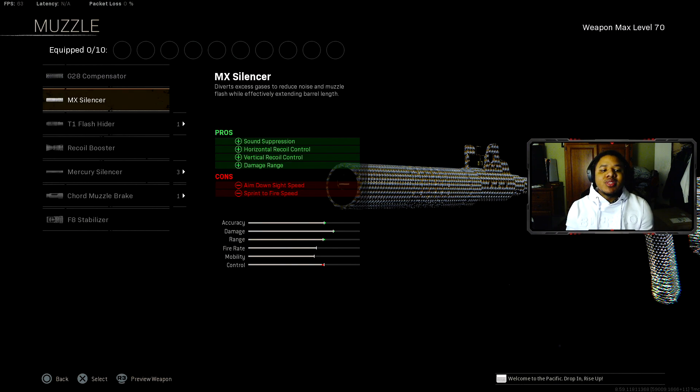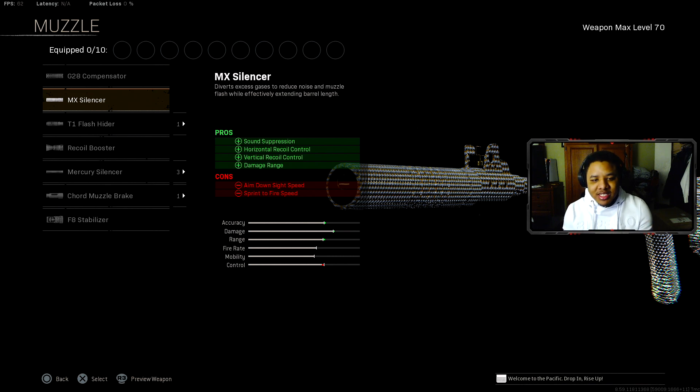For the muzzle, 100% we're recommending using the MX Silencer, which is actually the best muzzle for any of the Vanguard assault rifles.